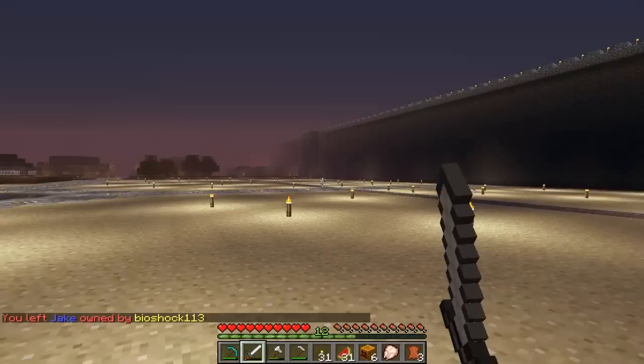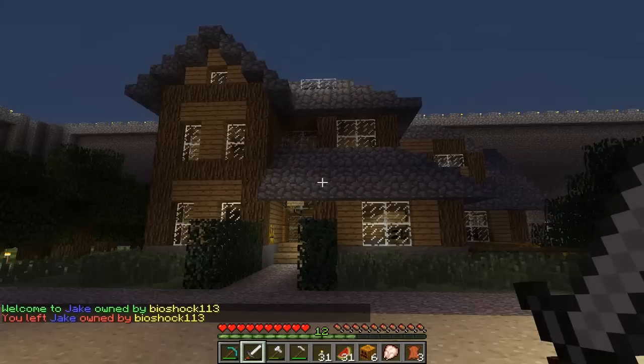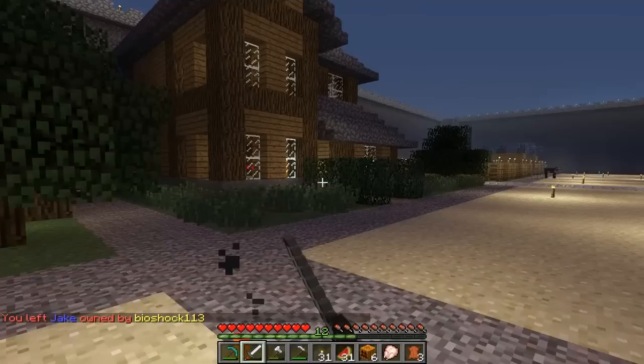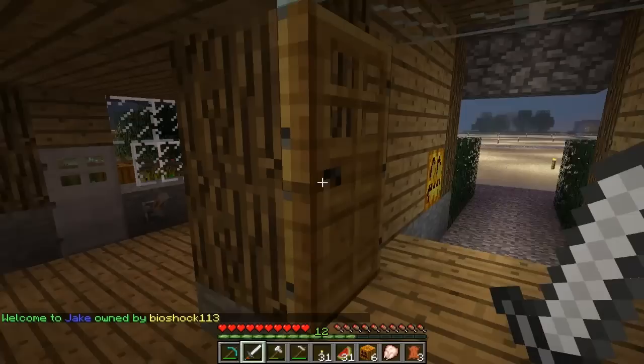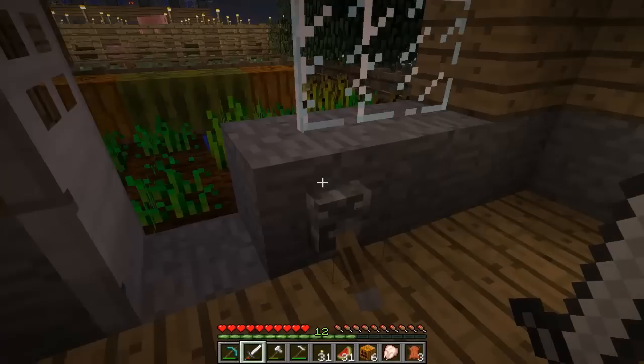For the update, I want to show you my new house right here. As you can see I set up protection for it — it says 'Welcome to Jake.' This is my little forest slash wood farm over here. I put some nice little hedges here and some pumpkins for a Halloween decoration, even though it's January — I just thought it would look cool.